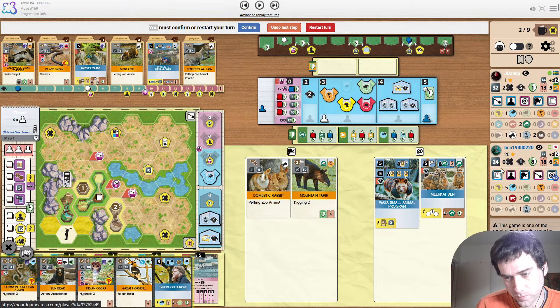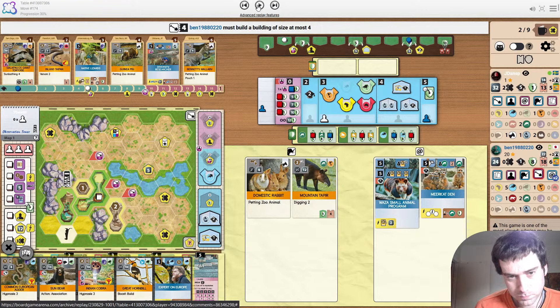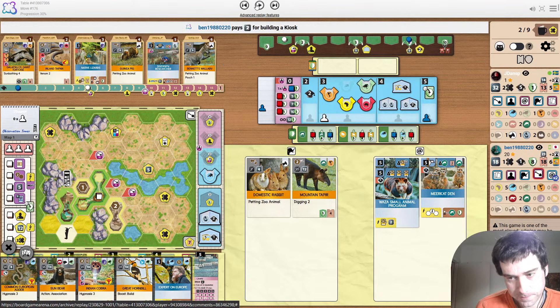You never ever want to spend a five build action to build a size one enclosure. So this is where Expert on Europe could have come in handy earlier — maybe we actually do want these size one enclosures. Opponents building again before they play sponsors. It's possible that they need the X token to play a strength six sponsor.